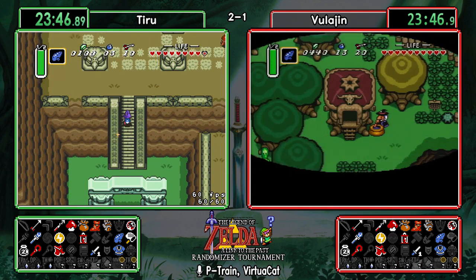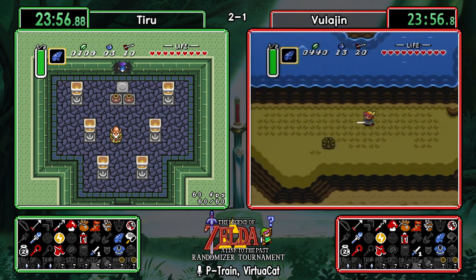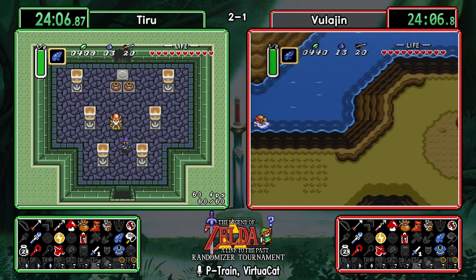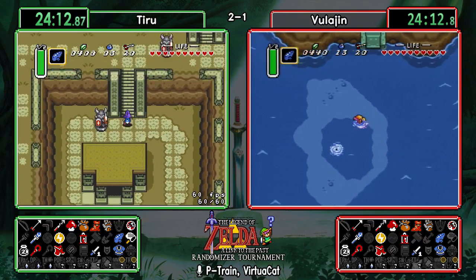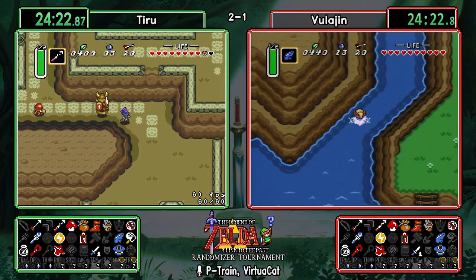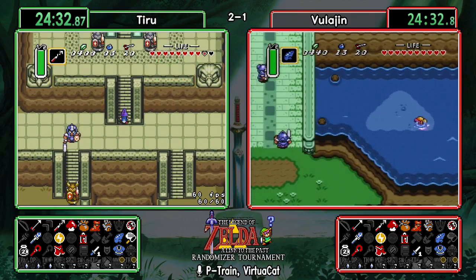Tiru has the slight knowledge advantage over Bulogen knowing there is a master sword on the desert ledge. But as they get closer to facing Agahnim, that'll diminish — Bulogen would almost certainly check Agahnim's area first. Vula is setting up for fake flippers here — probably going to flip up to Hobo first. When you don't have flippers and jump into deep water, the game only checks on the second frame if you have them or not.